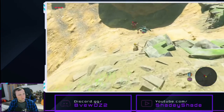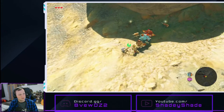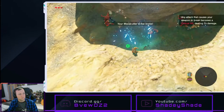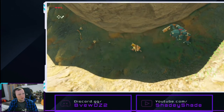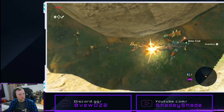Now we're out of arrows. So we drop down here, get in range, and hold X. And now the axe broke. We've got a shield. We've got one of their clubs.